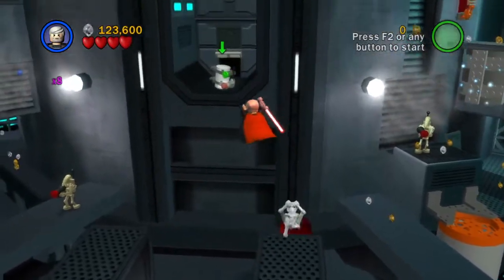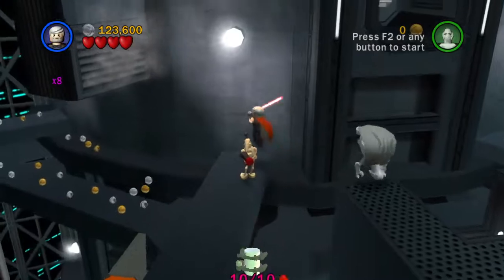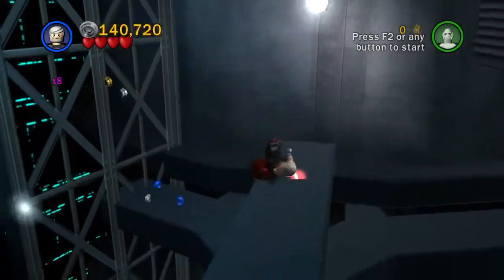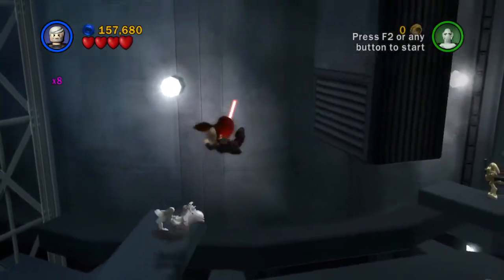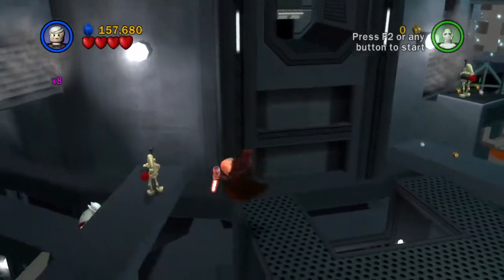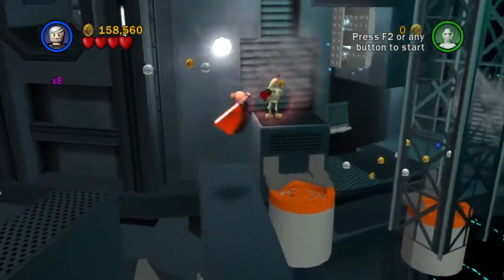There's a small character hatch right here, but you can just triple jump up to it if you really want to. That puts us at 10 out of 10 minikits, which means the next thing we need to get is the power brick, which is in a much later part of the level. So I'm just going to cut ahead to there.